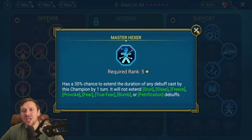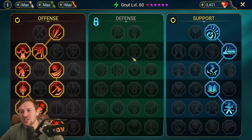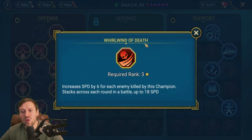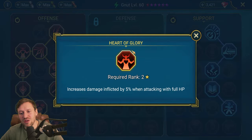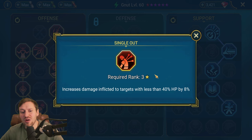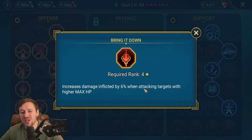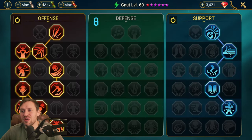G'Nut has Phantom Touch as his blessing to speed up the boss fight. In masteries, we went down the support tree to Master Hexer to keep debuffs on the boss longer, and Lore of Steel for a little extra speed and accuracy. In the offense tree: crit rate into crit damage, Whirlwind of Death for speed, Cycle of Violence to reduce cooldowns on A3 for more boss hits, Heart of Glory, Single Out, Bring It Down, and Giant Slayer because the A3 and A1 both hit multiple times.